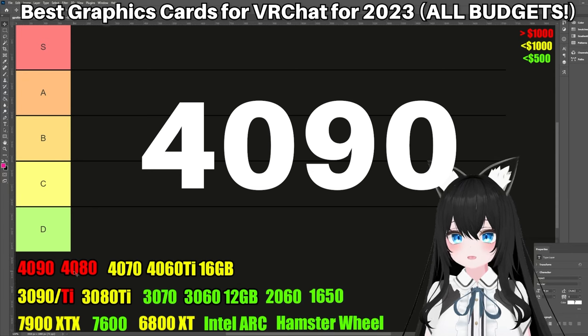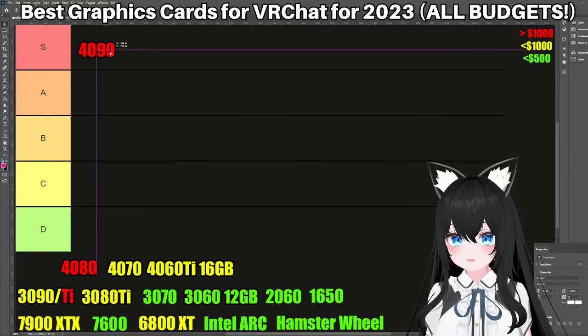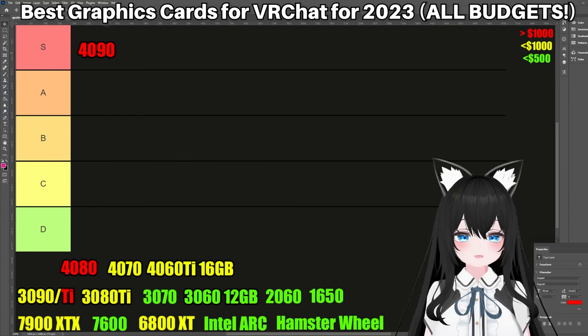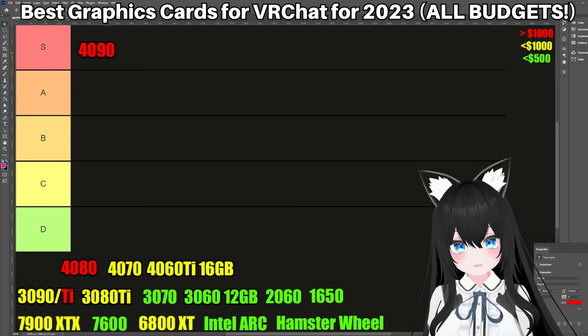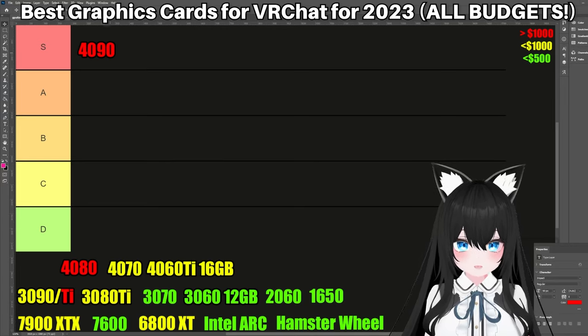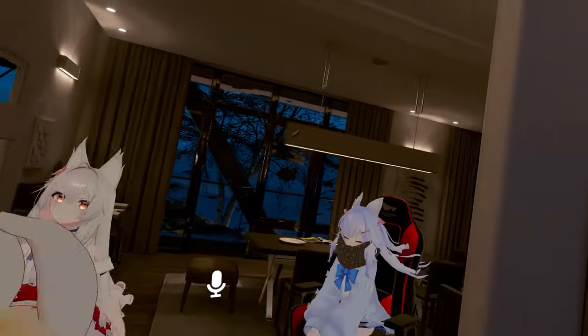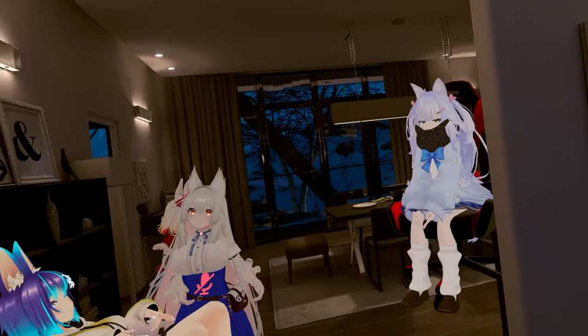The first up is the 4090. Let's put him right up here. I didn't want to put this in S tier actually because it's so expensive, but I had no choice. Because the 4090 has an advantage. I only make this video twice a year, so by the next video, the 3090 and the 3090 Ti supply could completely dry up. And this can be your only choice if you want a graphics card that you can just set it and forget it. Because in my opinion, the 4090 is basically the only really good card in the 4000 series.